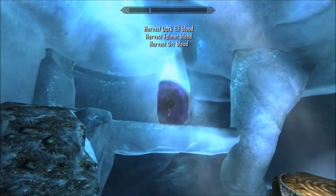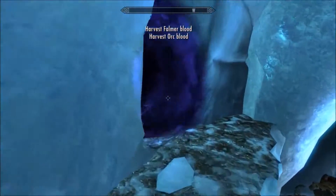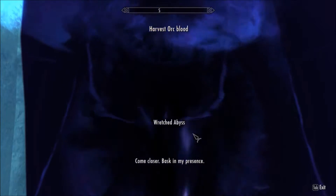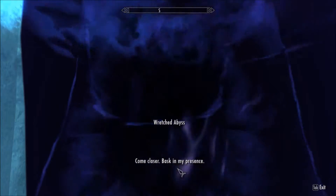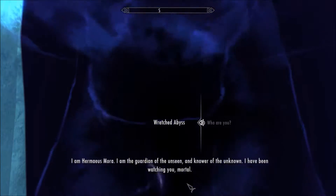And when we try to leave, we see this pleasant thing. That is the presence of Hermaeus Mora — this wretched abyss. If you are playing with the Dragonborn DLC, you will see this as some sort of strange, sickly green fog with tentacles, which is interesting.